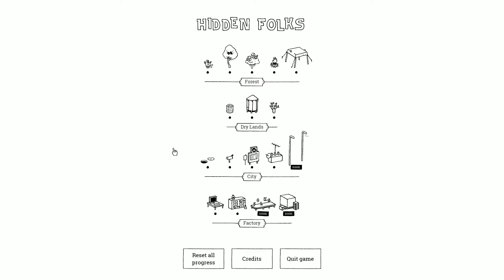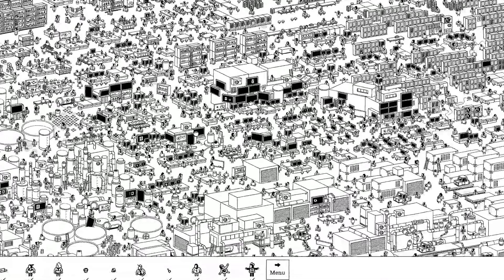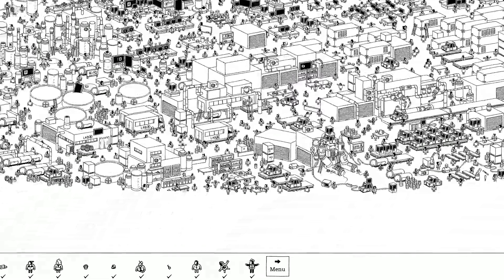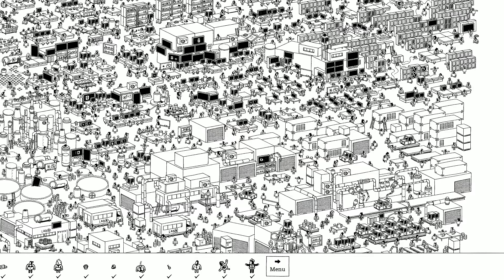I'm gonna skip one for now because it's total bullshit and I'll go back to it after. The nutty engineer — she or he is in a giant robot right here, there they are. And then Mark — this TV right here, you have to crank it so the pool drains, and there they are.